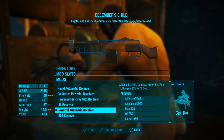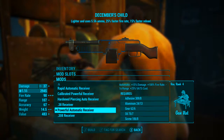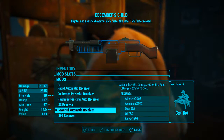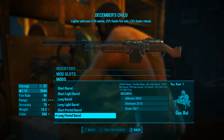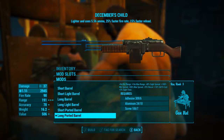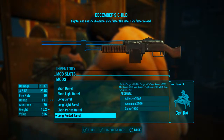In the receiver slot I'm going to be putting the powerful automatic receiver. This will make the weapon automatic, add 15% damage, double the fire rate, and also increase the VATS cost by 25%. Next for the barrel we're going to be adding the long ported barrel, which will increase the accuracy by 3 and take the range from 107 to 191.